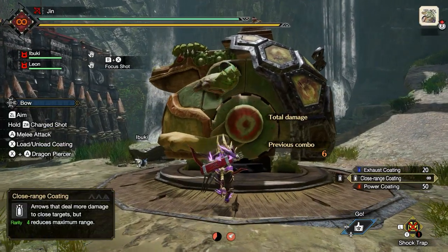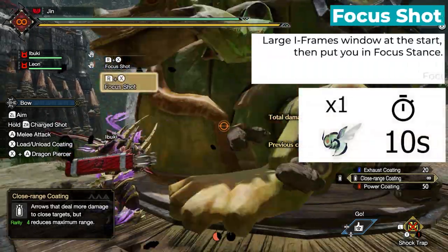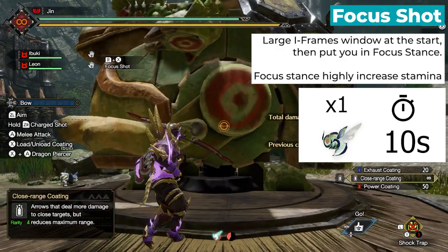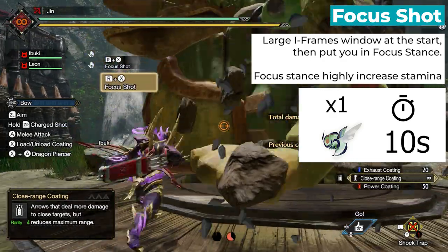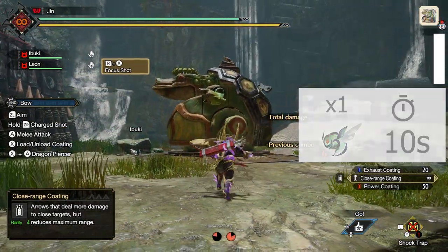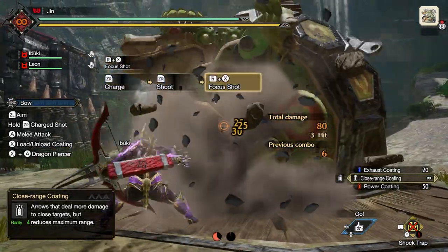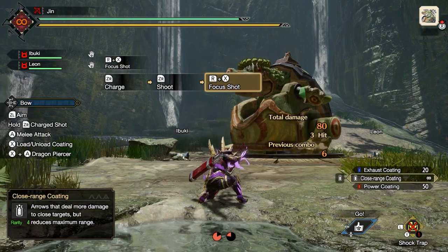The Focus Shot takes one wirebug to use and the wirebug takes 10 seconds to come back. During the story progression and early game, this skill is pretty nice for stamina regeneration, but end game when you can stack Stamina Surge 2 or 3 pretty easily, it gets pretty irrelevant.